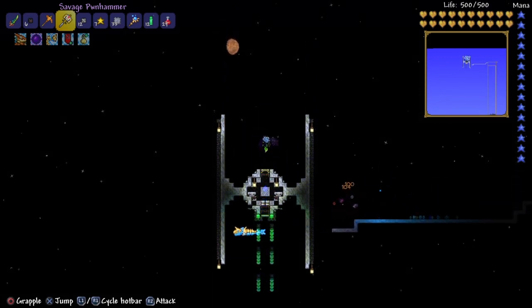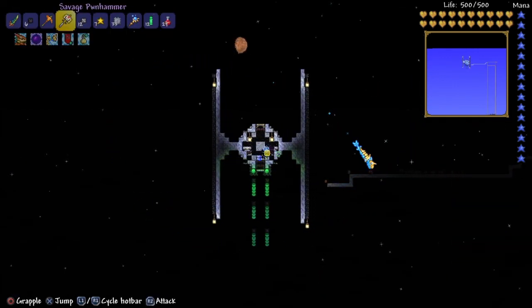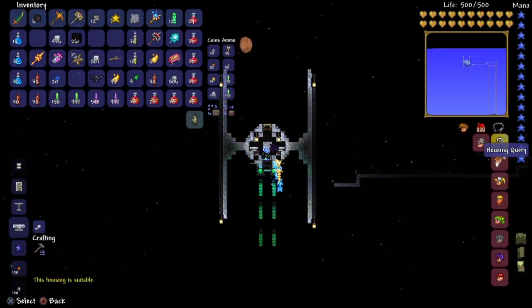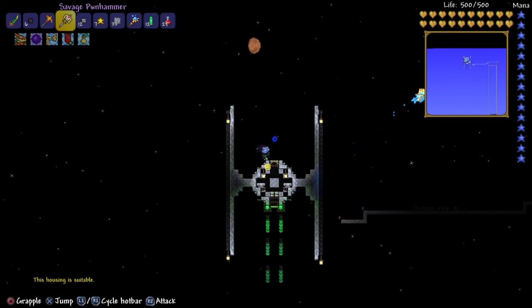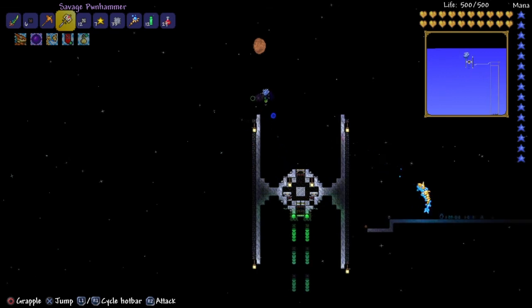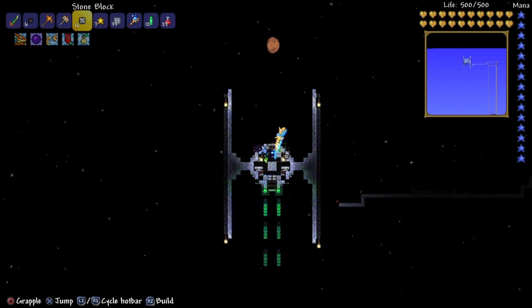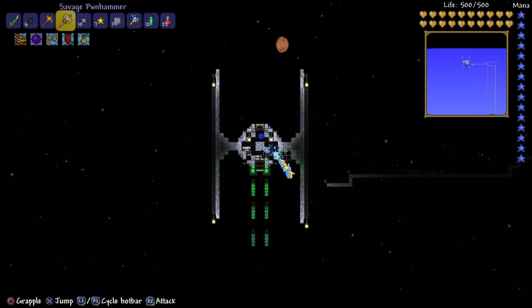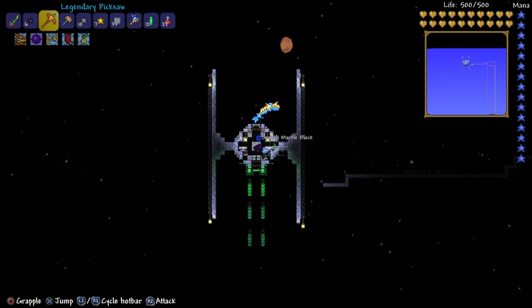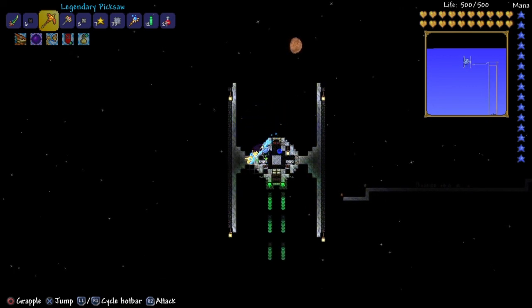We got our TIE fighter! We got two work benches in here so you can do whatever, two chairs - let's do the final test. This housing is suitable, so now one of my NPCs will actually spawn in here. I hope you enjoyed - I know this is a little longer and a little bit different than the usual videos I post, but a little change could be nice. I'm still not done with this design - I used to have these little pieces in the corners too, just to add some texture.